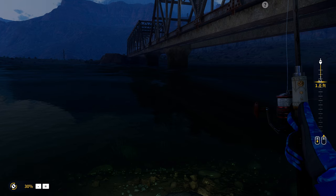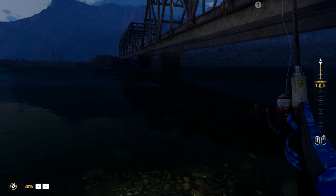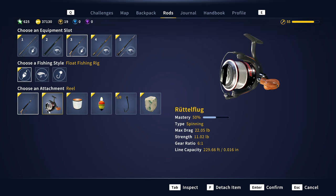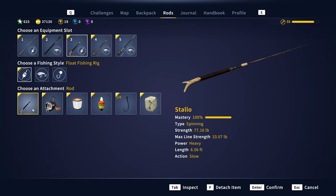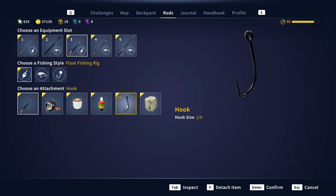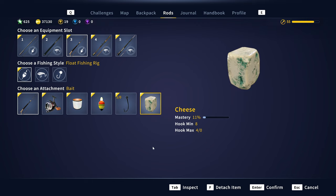We're using a one-hot hook as well as cheese, and we've got a kind of mid-level setup here. I can't get the best of the best because I don't have the tokens and reputation yet required to get them, but we've got a 22-pound max drag reel and the Mission Rod from Troll Sport — one of the better ones you can get without purchasing anything. We also have the 33-pound fluorocarbon, the glowing float, one-hot hook, and cheese.